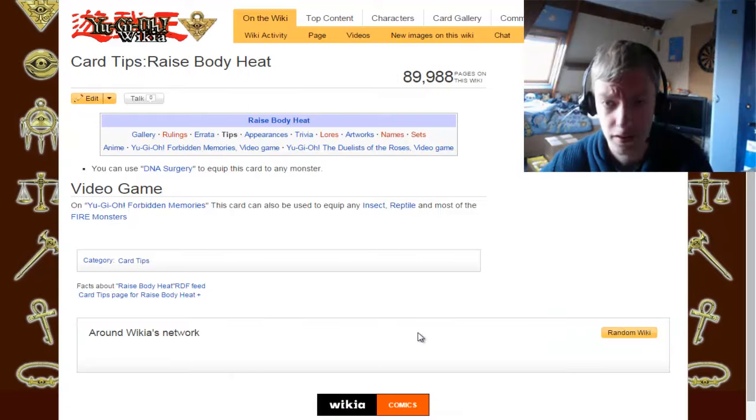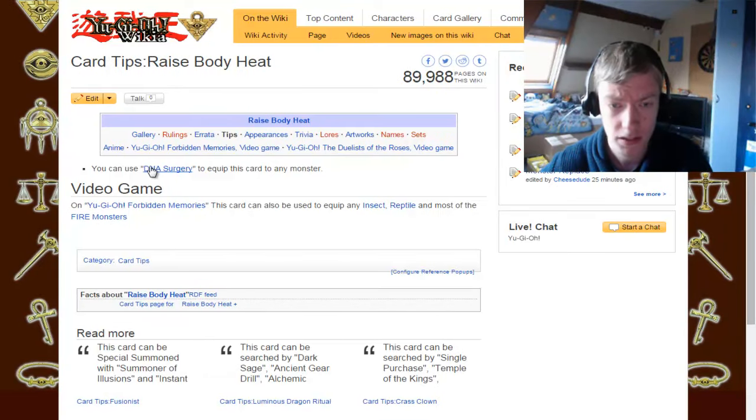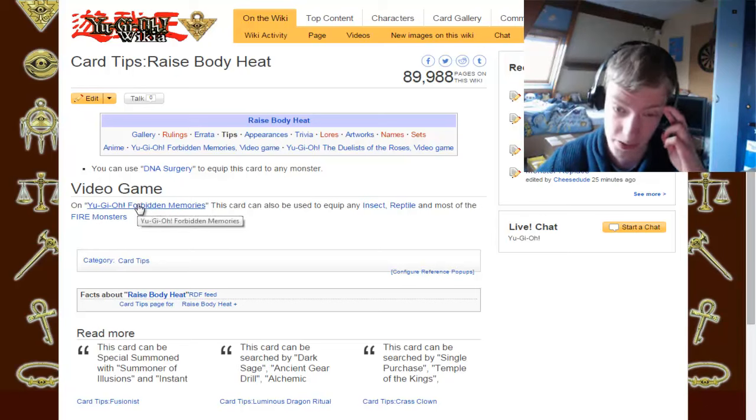Let's look at the Tips and Trivia section. Anything interesting to add? You can use Union Surgery to equip this card to any monster — that can be done with all of them, but then again you could just use United We Stand. In Forbidden Memories, this card can also be used to equip to any insect or most fire monsters.